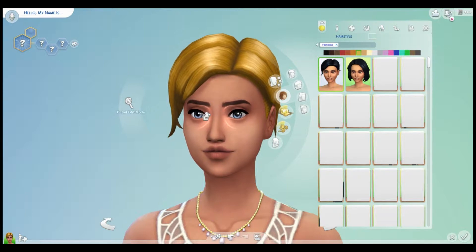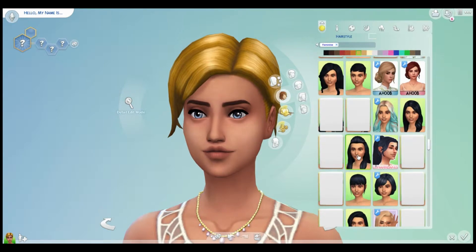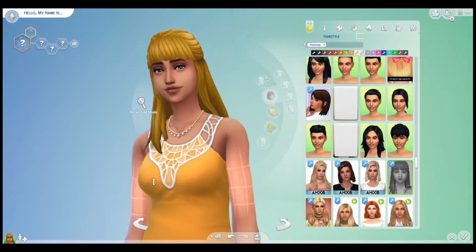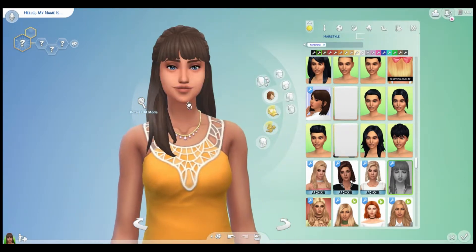Next thing — choose my sim's hair — and 68.8% said long hair. So I guess I'm going to have to use custom content because I can't see most of the EA hairs, and those aren't great anyway. This one is pretty cool; I like the bangs because of her long face.